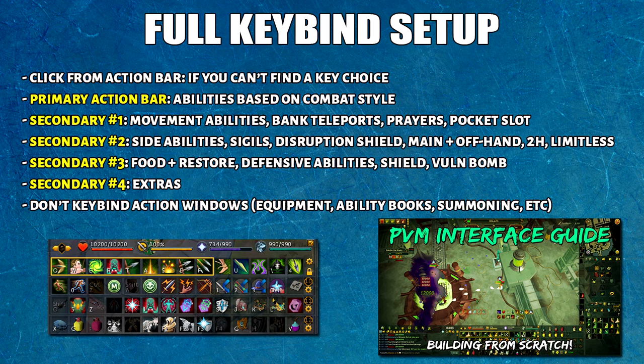The primary action bar is based on the current style I've bound it to. Secondary action bar number 1 is for movement abilities, bank teleports, prayers, and pocket slot. Secondary number 2 has side abilities, sigils, Disruption Shield, main hand plus off-hand, 2H, and Limitless. Secondary number 3 has food and Super Restores, defensive abilities, the shield switch, and finally Vuln Bomb.